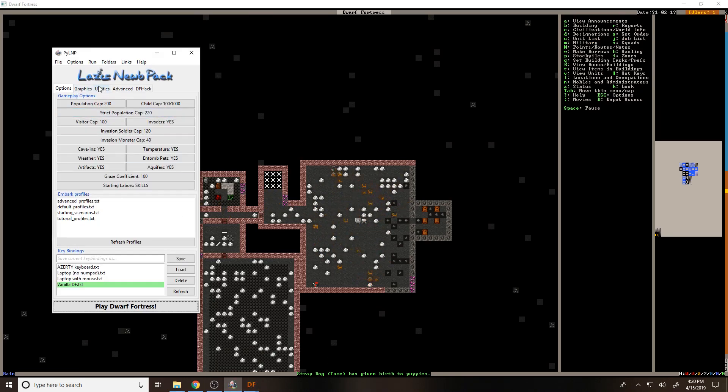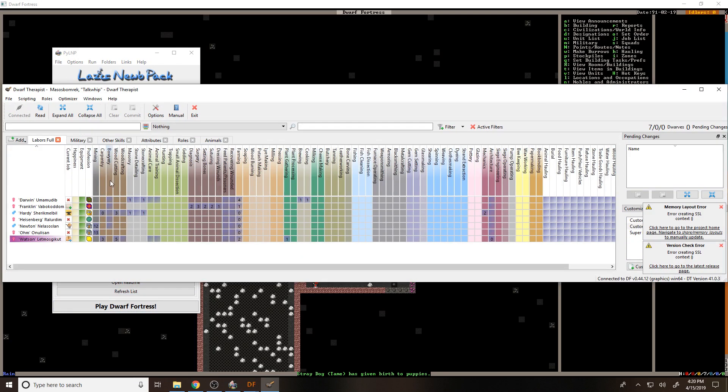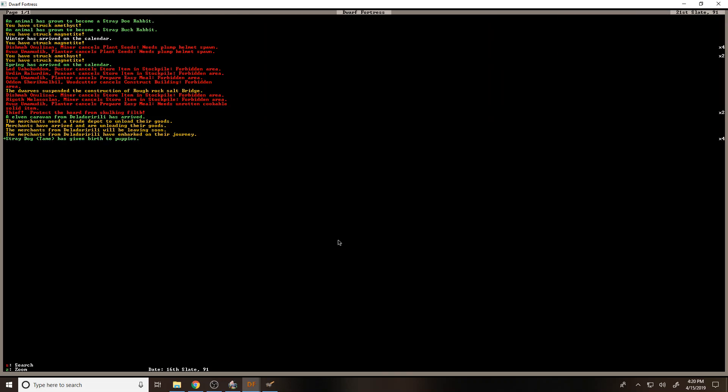I should probably get Dwarf Therapist up and running. I just want to make sure that we have someone with brewing. Yeah, actually we've got a lot of people on brewing. We had assigned that. I think we're going to need to micromanage a little bit for a while because we don't have a proper brewer.